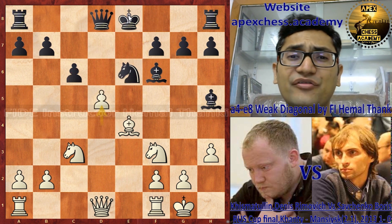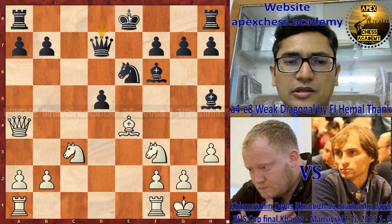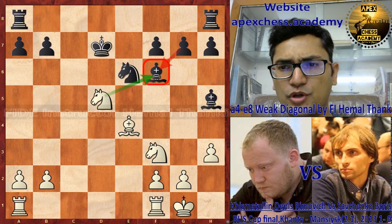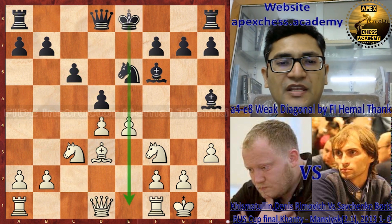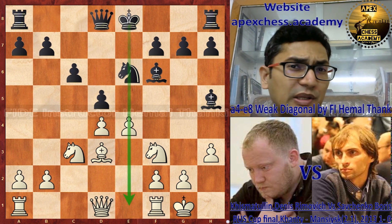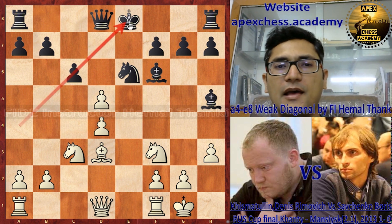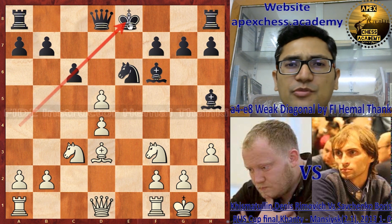No matter what black plays — say d6 — white just plays d5, rushing through the center. After breaking the center: queen a4 check, queen d-something is almost forced, queen takes, king takes, knight to d5, and black's king is in trouble. After e4 on move 12, black chose knight to e6. If you play e5 you do not have the follow-up with f4, so the correct move is exd5 — the only move that helps white exploit the a4-e8 diagonal, and black cannot recapture with the queen.